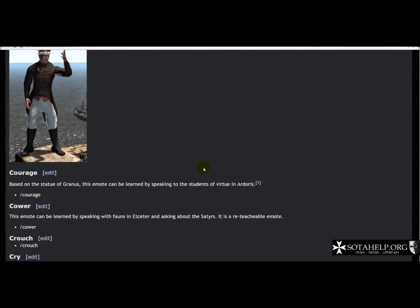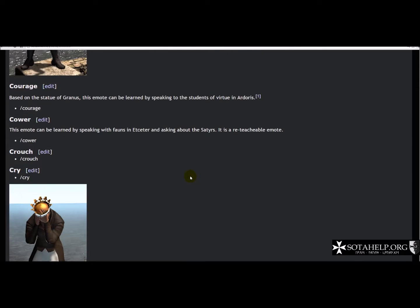Some have animations, some have little short videos, and again if it's one that you get from talking to an NPC it tells you where you can get them. So it's a great little cheat sheet — some people might want to discover them on their own in the world, or you can use this as a reference point.